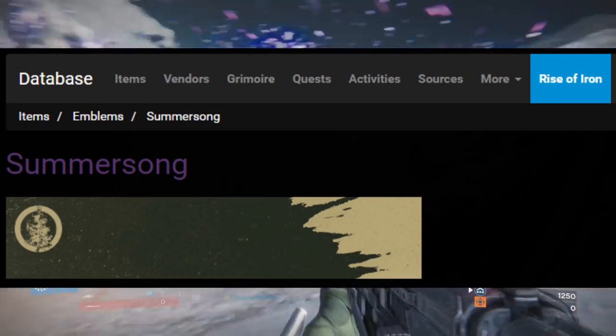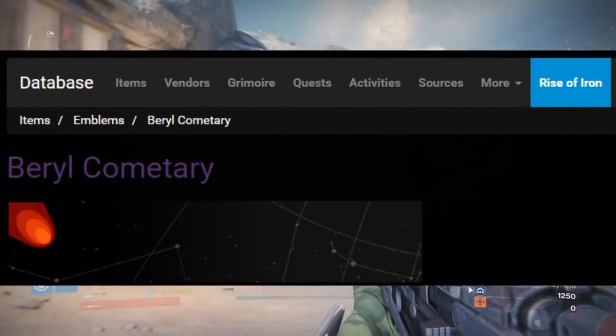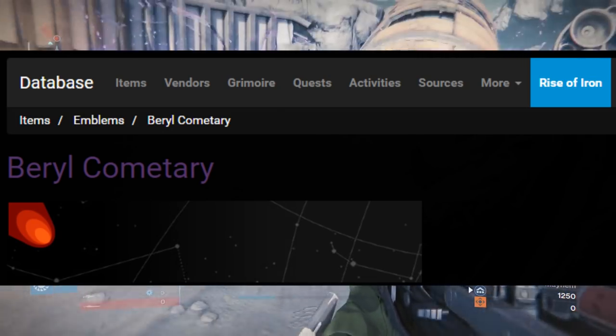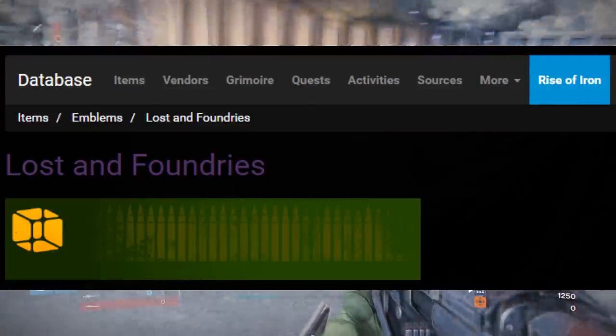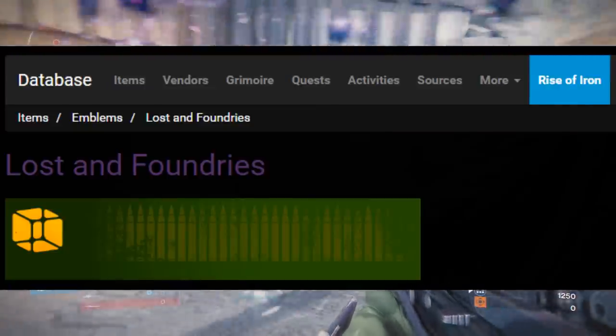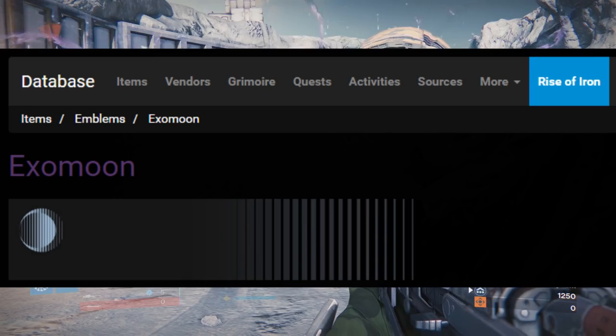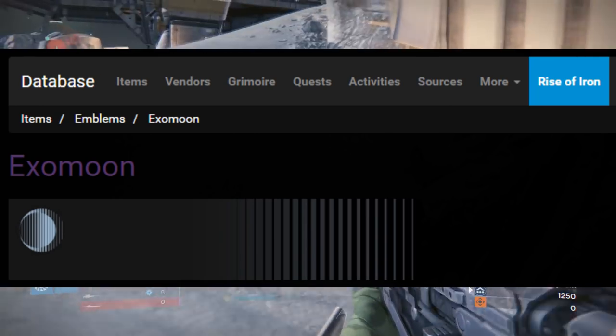This one also looks freaking awesome — barrel commentary — and I have to say this looks really great. I'm sad that these aren't in the game. I wonder why they're waiting to release these. This next one's called Loss and Boundaries, for you that prefer green and yellow. Up next, this one is called Exo Moon, and as you can see there's like a moon in the emblem — it's subtly there. I like that.